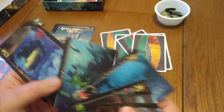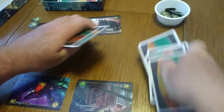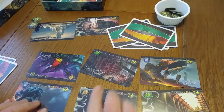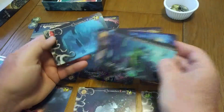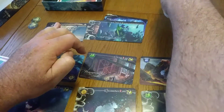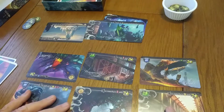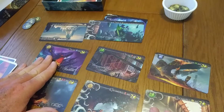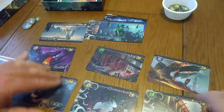We continue drafting — you draft a card, they draft a card, reveal simultaneously, swap hands and continue. Eventually you'll have six cards in your display. You repeat the process of collecting madness tokens based on your display. In this round I receive two more, giving me four madness, and my opponent receives two, so we both have four apiece. Since we both received the same amount, neither player scores the four victory points or returns one to the box. We then score each card in the tableau as it's set up for round two.